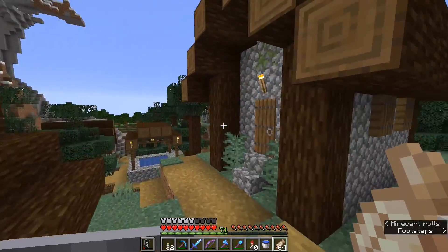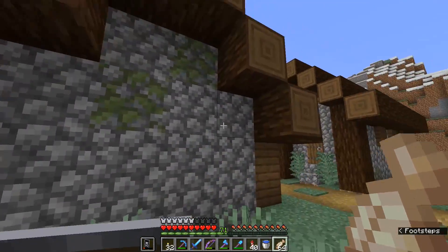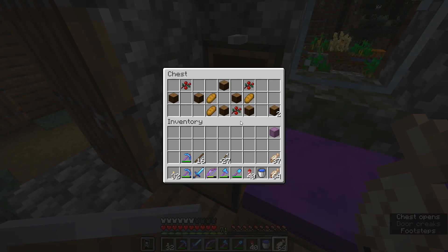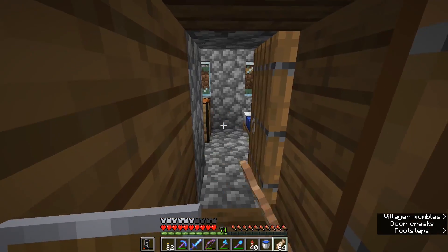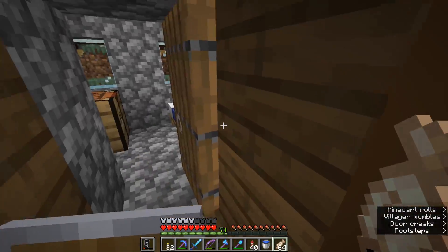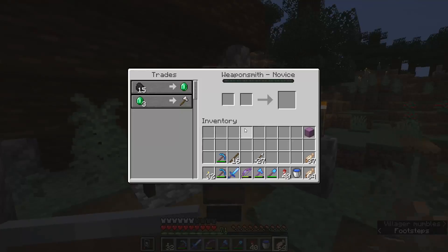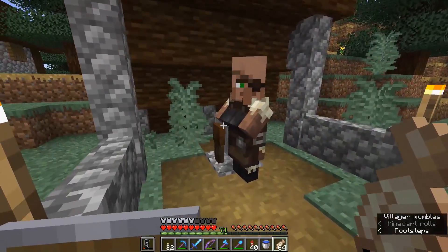This one most closely resembles how plains villages used to look. They've all got fairly low roofs. The houses are made out of cobblestone, with a little bit of moss in the cobblestone as well, which is kind of cool. Some of these have sweet berries in the chests, which might be a pretty good alternative if you can't find them in the wild and you want to start yourself a sweet berry farm. We've got a weaponsmith here with his grindstone, and I like this little outdoor lean-to design that they've got for the weaponsmith's grindstone. Nice open area for him to work.